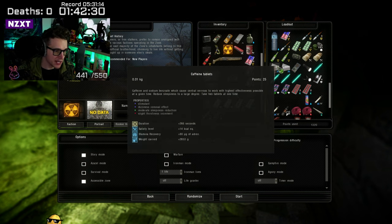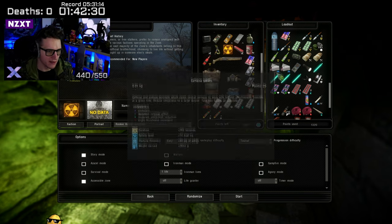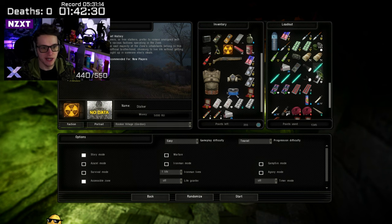Caffeine tablets give you adrenaline and also temporarily increase your weight carried. They last about four minutes, give you two and a half extra kilograms of carry weight, and improve stamina recovery. They also remove dizziness and, of course, wake you up — giving you energy and allowing you to perform better especially if your character is sleepy. Definitely worth picking up at least one just to see how it works.